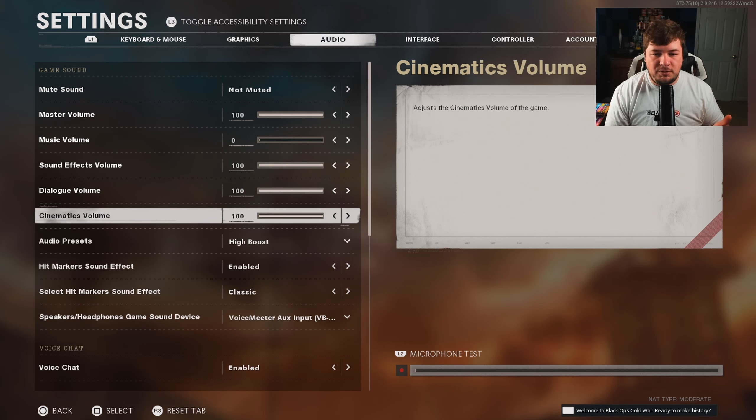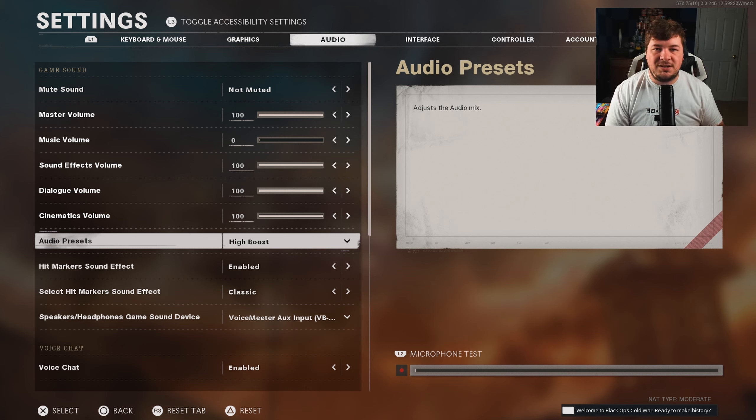The last audio setting I really want to cover is the audio presets. High boost is what I've always run and found the most success with. It's going to amplify your footsteps and give you a real sense of direction of where enemies are coming from — whether that be in front of you, behind you, up, down, left, or right. High boost is always what I've been going with.